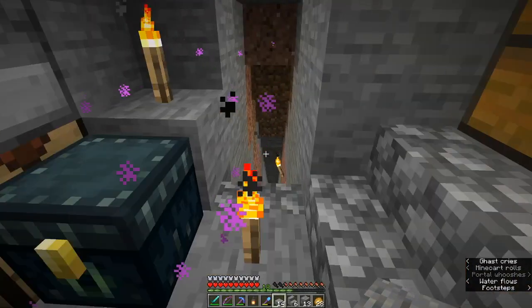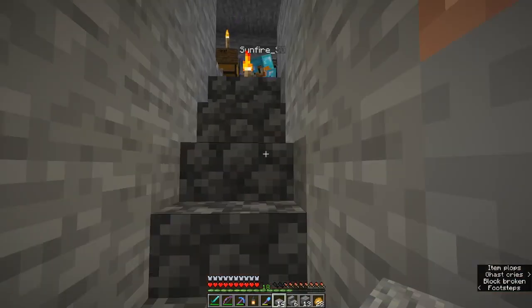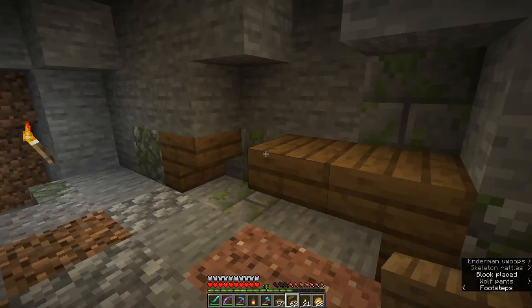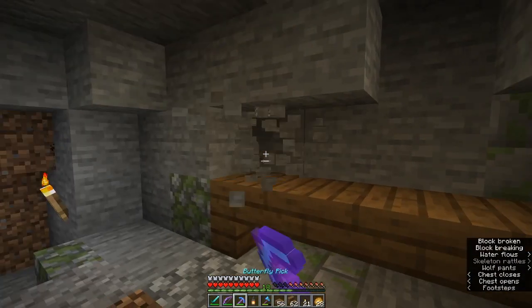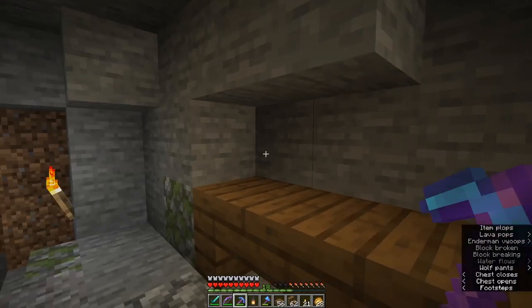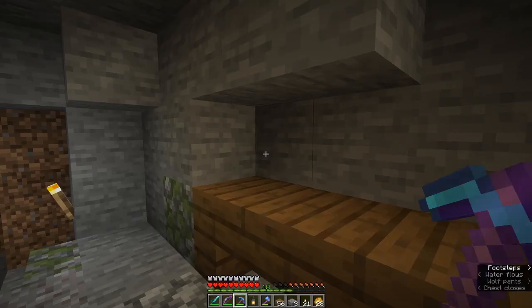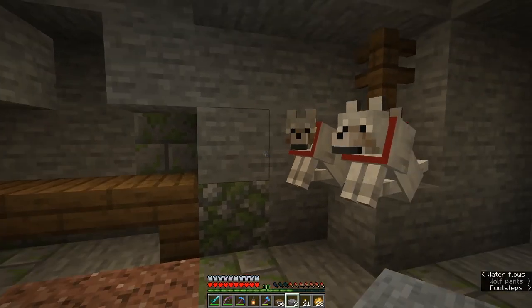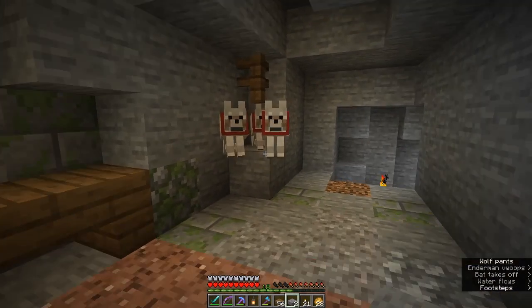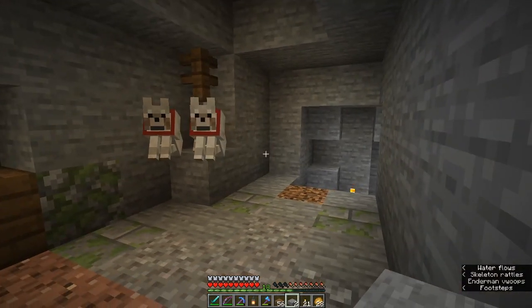What we could maybe do is partway down the stairs make a little room off the stairs for the mine, to put these chests in. Has anyone got any obsidian in the chests here? If so, I can make you an ender chest, but I don't think I've got obsidian anywhere. Those dogs do look like they're floating because they're right on the edge — it's really weird, it's a hard look.